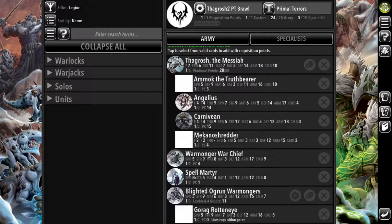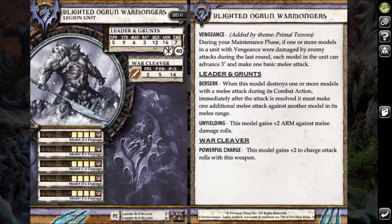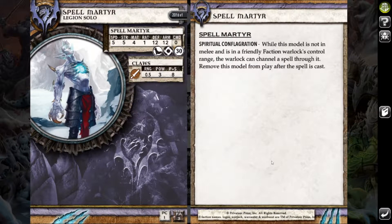For the rest of the list it's relatively standard. I've got the War Chief for the plus one to my Ogrun as well as Blood Drinker. Aside from that I have a full unit of Warmongers — they hit relatively hard, have Tough, and are relatively annoying to remove. They're hyper accurate especially combined with the War Chief and Gorag Rotteneye who gives minus two defense to enemy models that have line of sight to him. Gorag also gives them the mini feat No Quarter which gives them Pathfinder and extra movement on charges. Just a super fantastic trio — very accurate and very hard hitting. Lastly I threw in a Spell Martyr just to round things out.